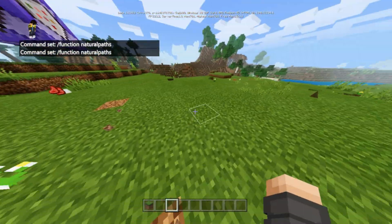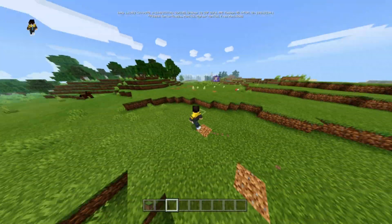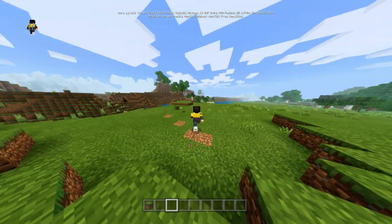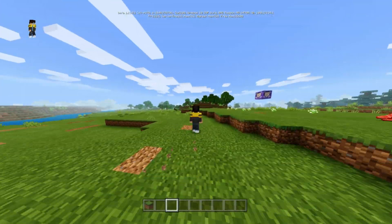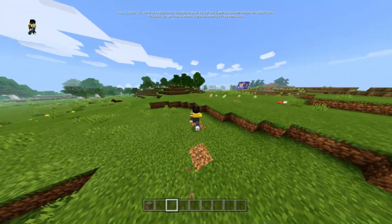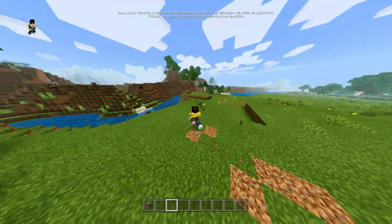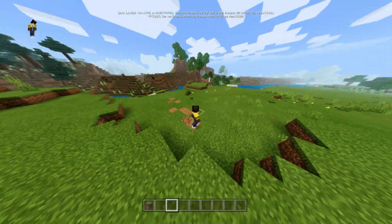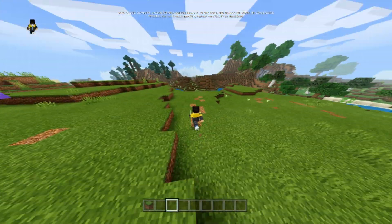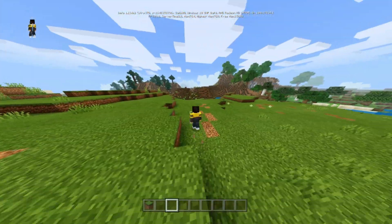Now you'll see that if you walk around your world, there will be some dirt. When you walk around, it will create a path. If I walk around the same path or route many times, it will turn into coarse dirt. So if you're going to a familiar place many times, it will create a path to that place.